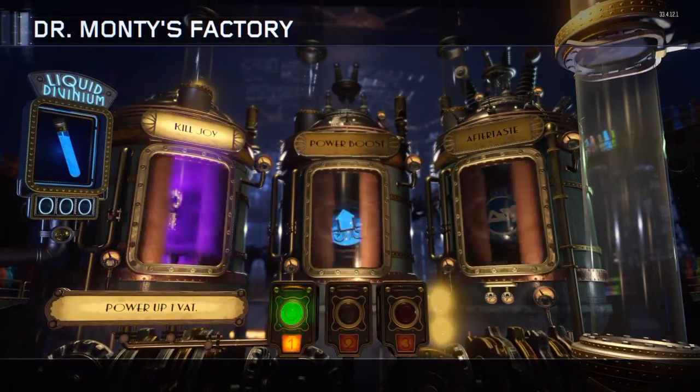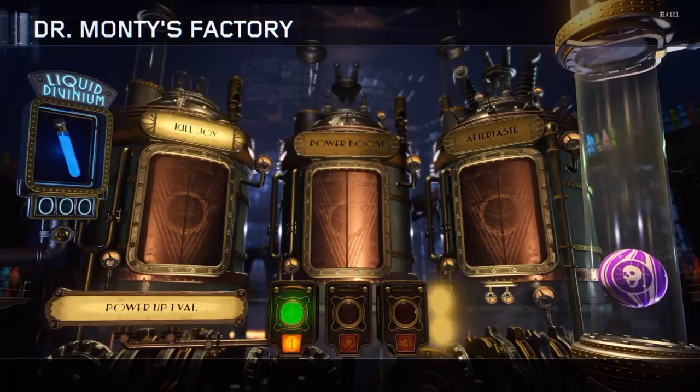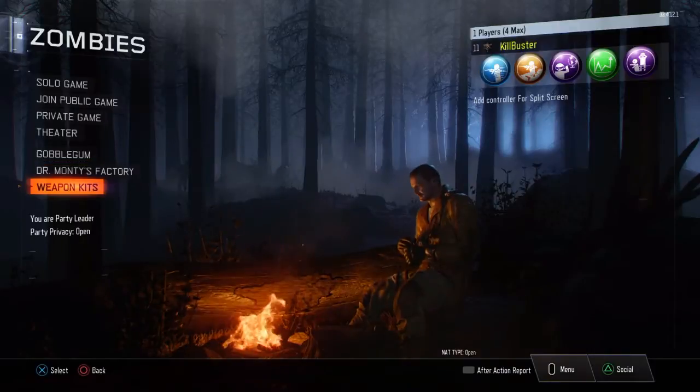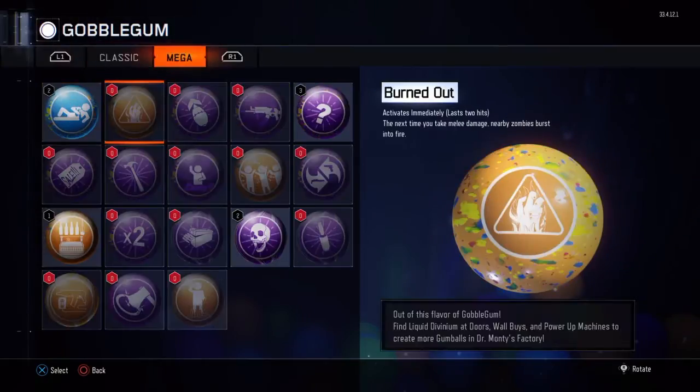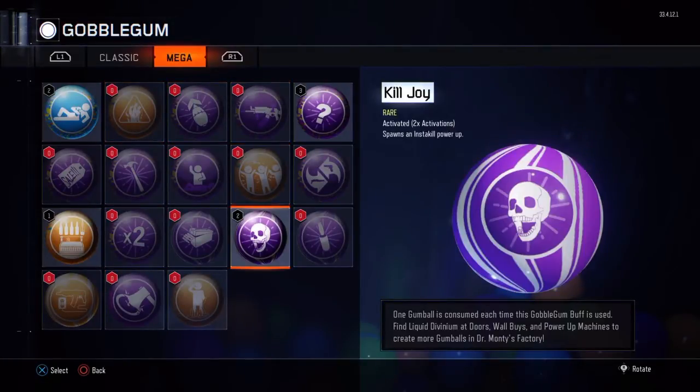Killjoy! Alright, so I'm pretty sure that is the insta-kill one. Let's take a look at what that did. Killjoy - there it is - yep, spawns an insta-kill power up. That's pretty awesome right there.